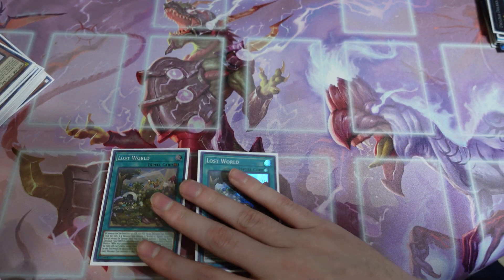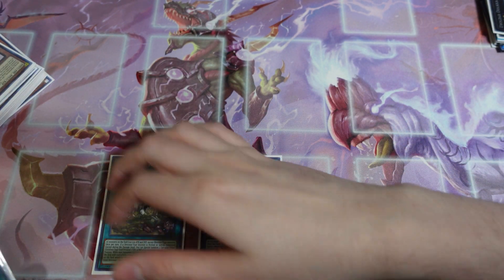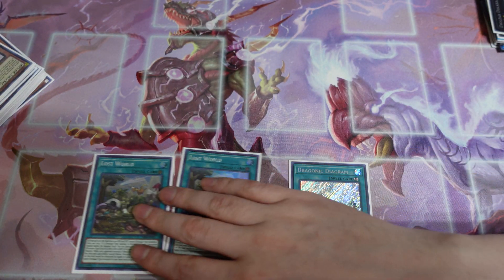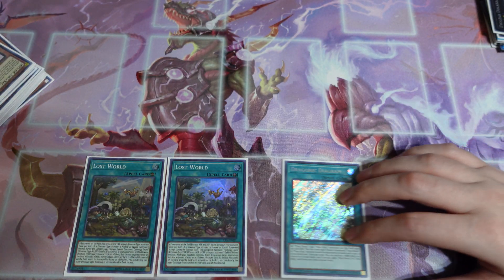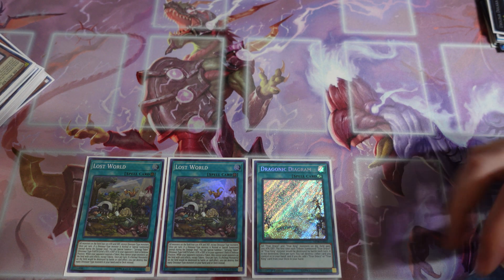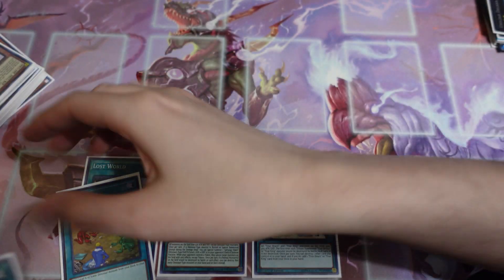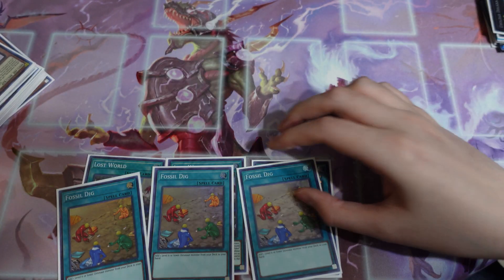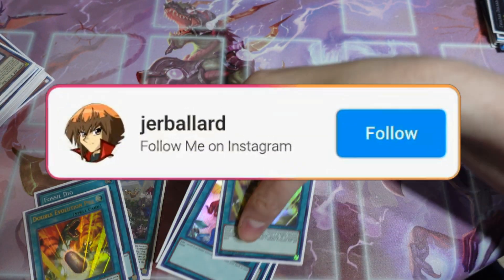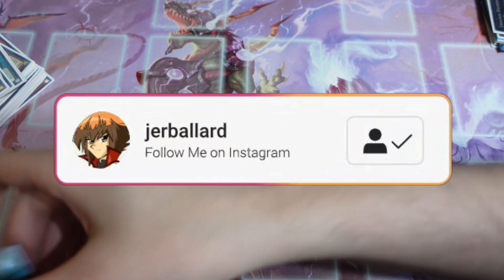I'm only playing two Lost Worlds — if you wanted to bump it up to three, that's not going to be too bad, but I kind of like playing two because I don't want to draw multiples in hand. And then we're just playing one Dragonic Diagram so we can pull our True King to hand, and then the standard three Fossil Dig, and two Pill.